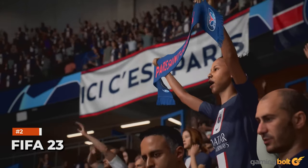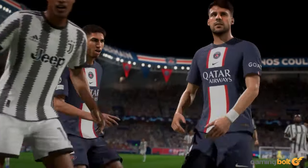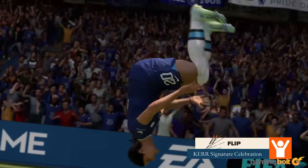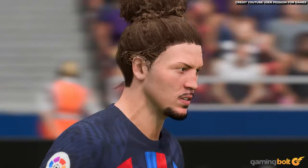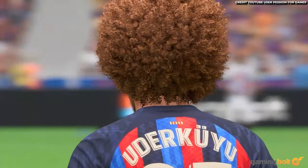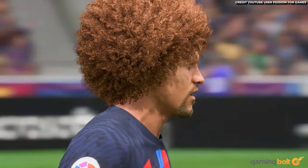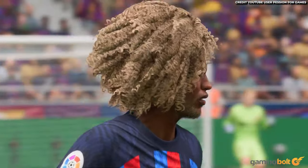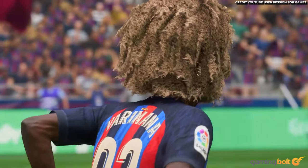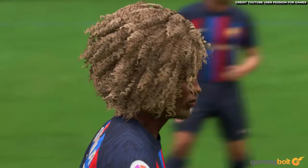FIFA 23. FIFA 23 might be an iterative upgrade to a well-established formula in terms of gameplay, but its latest entry does bring some substantial changes on the visual front. The hair rendering has seen some key improvements, and the Frostbite engine is able to render individual strands of hair, which makes for a dense texture mesh that looks nothing short of spectacular. Of course, you also get full physics properties for these strands, and they appropriately sway to the tune of the winds. While these touches are definitely hard to notice from an isometric perspective, they are certainly present and worth admiring.